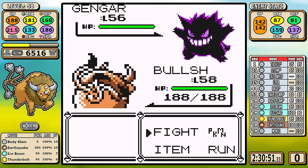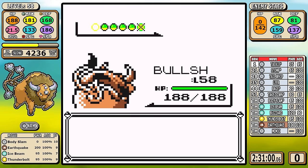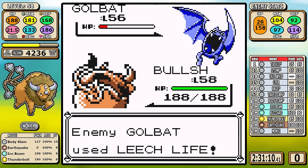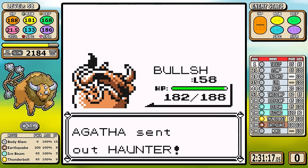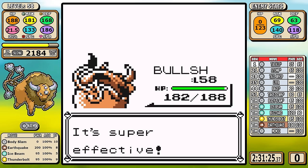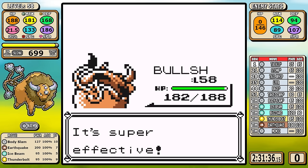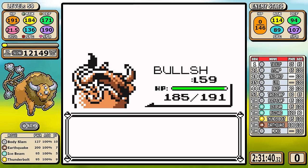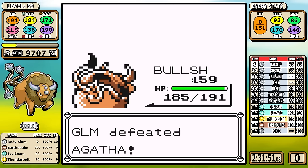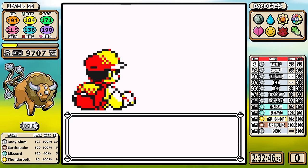Agatha is easy if there was one Elite Four member that qualifies - you have guaranteed one-shots on every single Pokemon except Golbat. That's the only point of contention. I could switch in Blizzard but I don't want to go into my menu. It uses Leech Life so it doesn't even matter. For every little struggle point in this run, Agatha is not one of them - Tauros completely annihilates her.